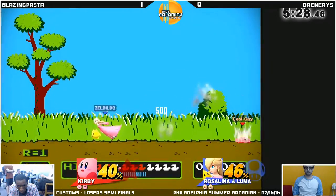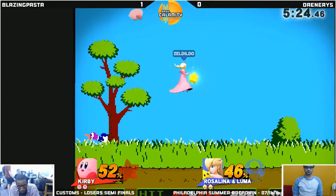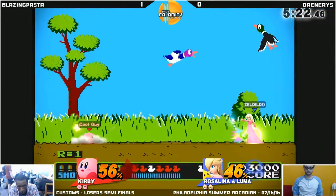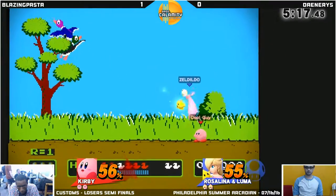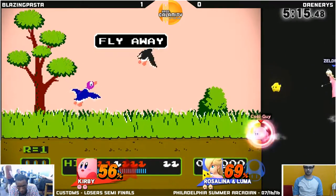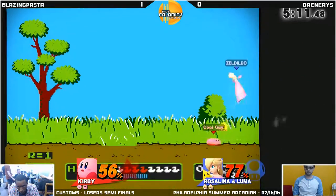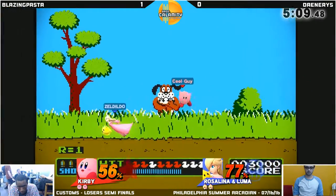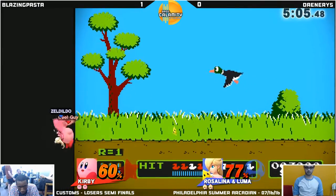Daenerys doing Rosa things, which is just juggling people with up air when they're above you. And of course, Rosa with customs — much like everyone. The Luma Warp is an amazing spacing tool, you can pretty much whip it out any time. So it shows the shooting star shot, or as I like to call it — Falco's laser. Or what Falco's laser should be.